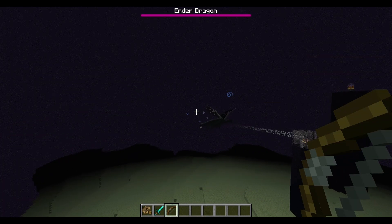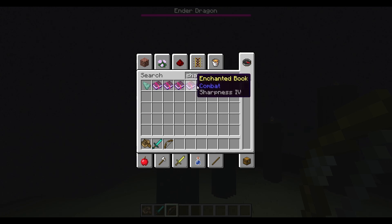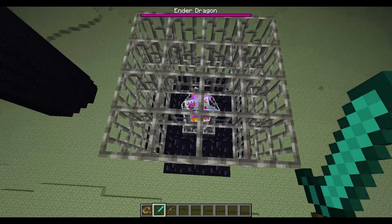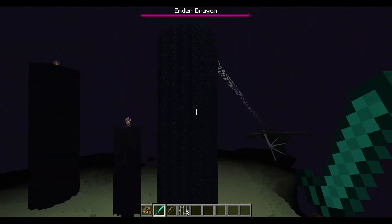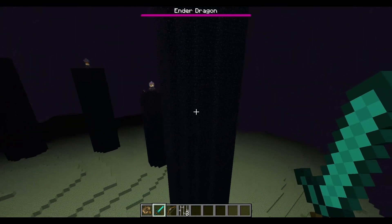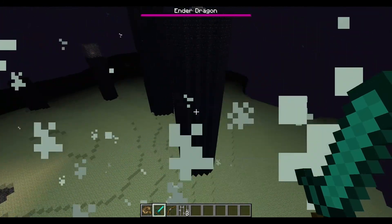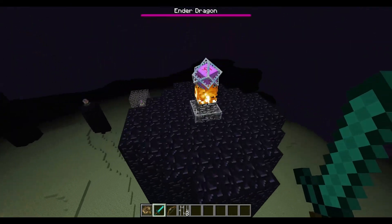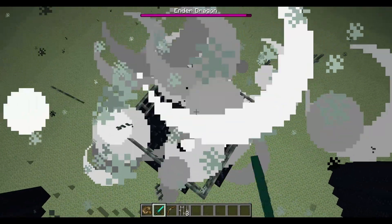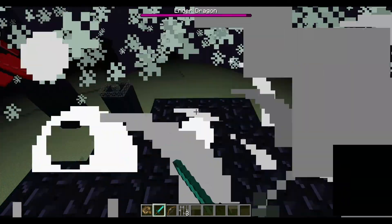Once you kill the ender dragon, some new blocks and little things appear in the world. I'm going to fast-forward through killing the ender dragon. Some new mini end portals appear — I'm not sure of the exact name — and you can also find End Cities out in the world, which is pretty nice. There are little islands surrounding the main End island too. I personally never found an End City, but they're out there.